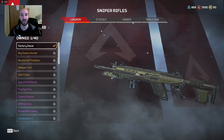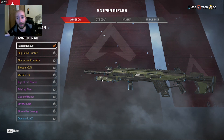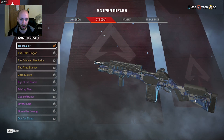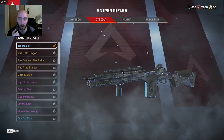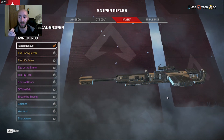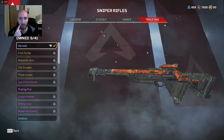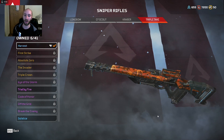Sniper rifles: the Longbow — I think this one has five bullets, it's a good sniper rifle. You want to get a scope; you don't want it just stock because that doesn't allow it to use its potential. The G7 Scout is another good one — it has ten bullets, I would recommend this one over the others. The Kraber I've actually never even found — it comes with a scope already and looks like a badass. The Triple Take is another good one. I'd rank it: G7 Scout over Longbow over Triple Take. You really want the scope — the scope is all that matters.